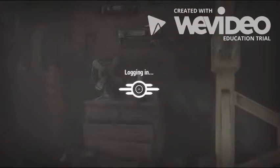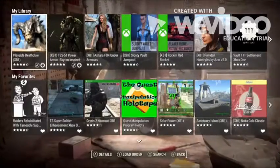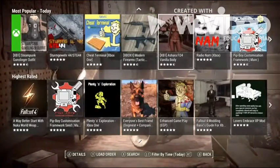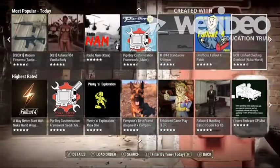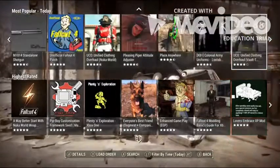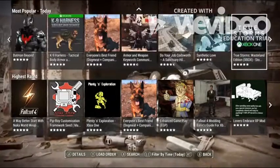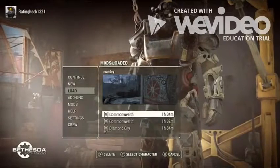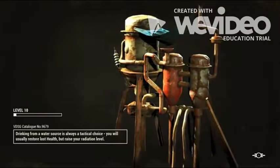Hey guys, today we are going to be playing some Fallout 4 on my Xbox One and we're going to check out some mods. Every time I enter in we check out what kind of mods are available, and today we are mainly going to be revisiting one mod in particular that I've been having a lot of fun with — the one that allows us to play as a Deathclaw. I can finally record on my Xbox so there will be new and better content and it isn't going to be laggy.